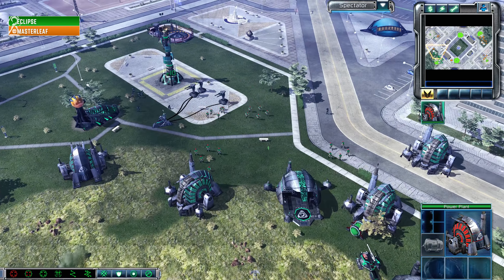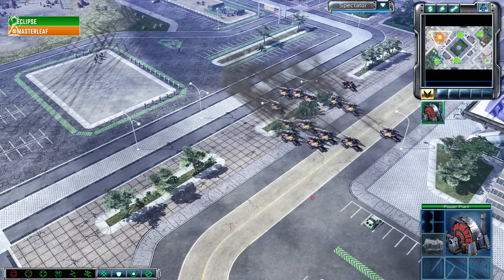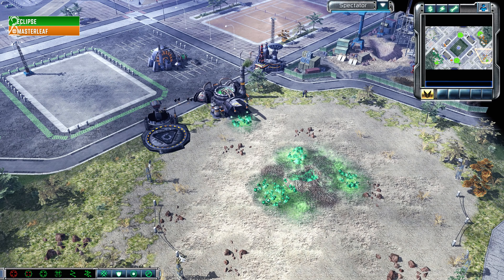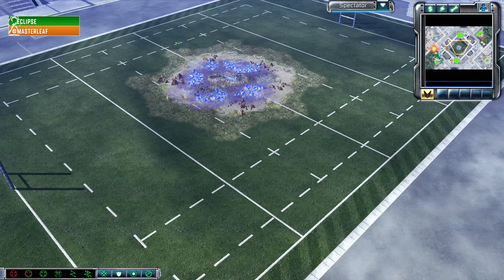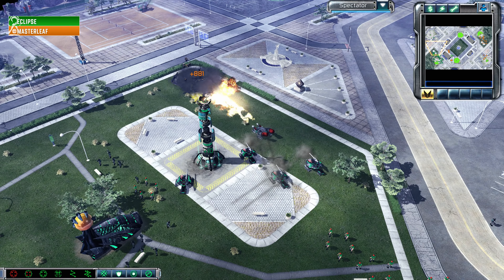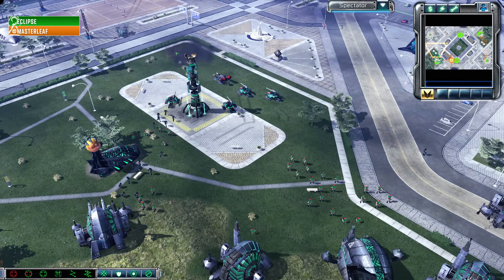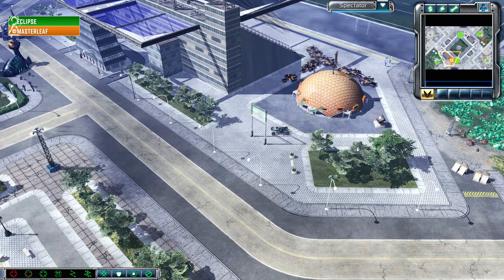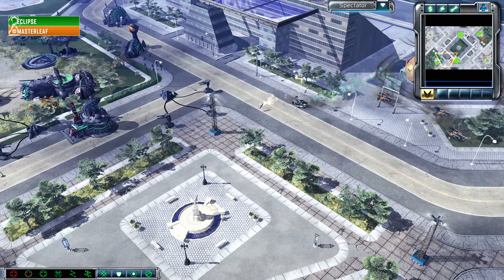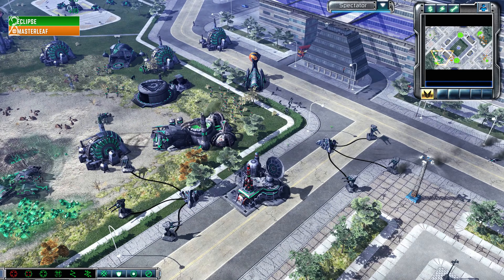Eclipse is building that second War Factory and then losing it to the Leafman. Bikes, buggies, and Scorpions are coming in for both players, and Master Leaf would love to hold on to this to cause even more pain for Eclipse. EMPs coming in here once again, and these Scorpion tanks from Master Leaf are going to be absolutely massive if the EMPs keep landing. Master Leaf cleaning up buggy after buggy, Scorpion after Scorpion, focusing down bikes with Enlightened Squads.